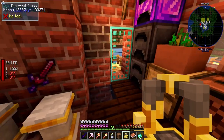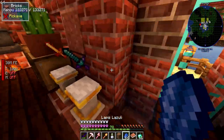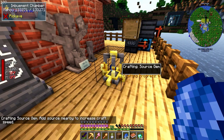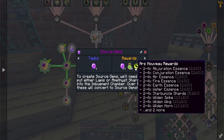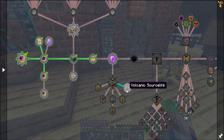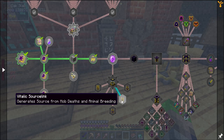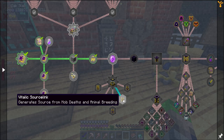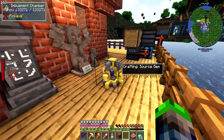We'll place the imbuement chamber here. I've never really used this mod before. Adding source nearby increases craft speed. The crafting process has started - that gives us a time frame. We're already on our way to creating source gems. After crafting two of those we'll get some source gems - very cool. Source jars can generate source from mob deaths and animal breeding, so we can put that in our farm and let it work.